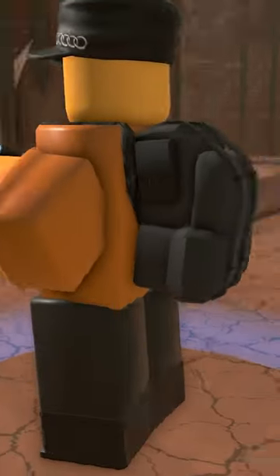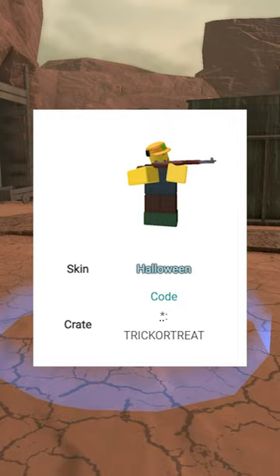The Halloween Hunter is a skin that you could have gotten through a code. The code for this was Trick or Treat and was released in October 2019. It was the first ever coded skin to be added to the game.